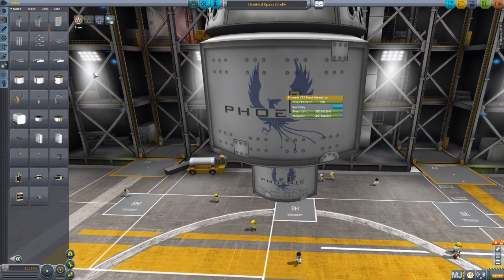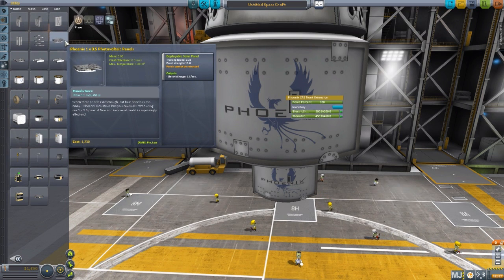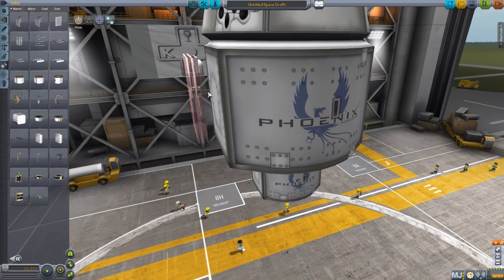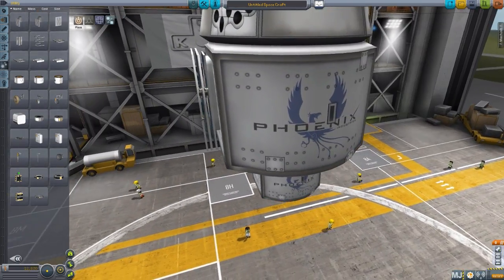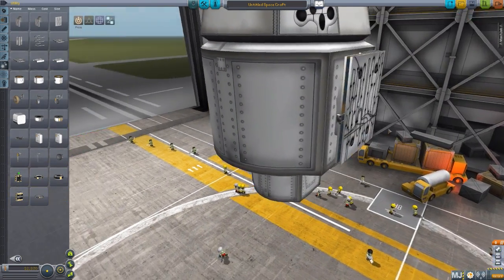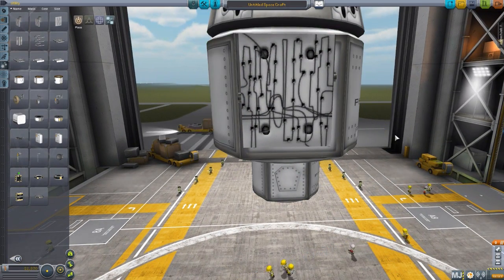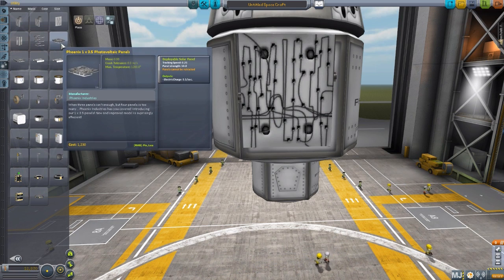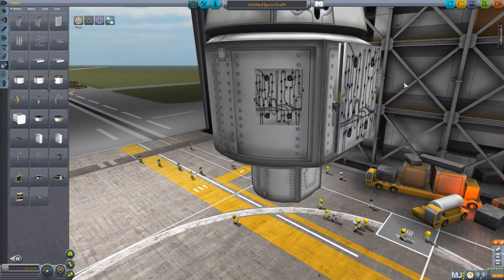The next parts we have are solar panels, available in two varieties. The first is the Phoenix 1x 3.5 photovoltaic panels, which extend out like any solar panel. The texturing on them when folded is not that great, but when they are extended — which I'll show on the launch pad in a moment — they do look much nicer. That wiring pattern is a little bit lackluster; hopefully it improves in the future. These come in 2.5 meter and 1.25 meter varieties, so depending on the size capsule you're sending up, you can have matching solar panels.